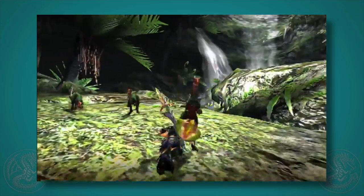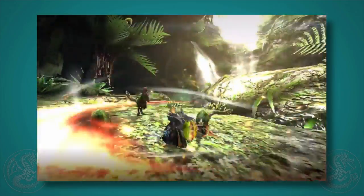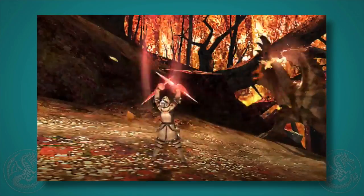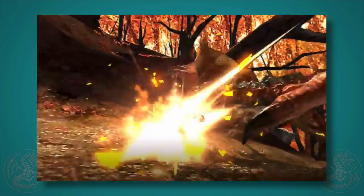A special technique can be chained after the forward lunge attack for the sword and shield, and the hit effect happens on the second hit, not the first. For dual blades, after going into demon mode you can actually evade right through the fireball.